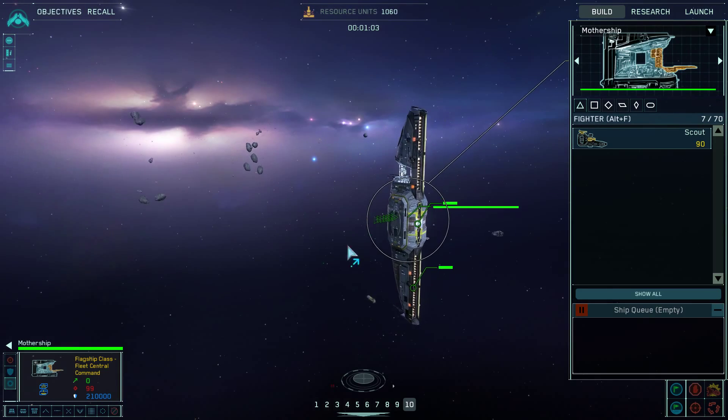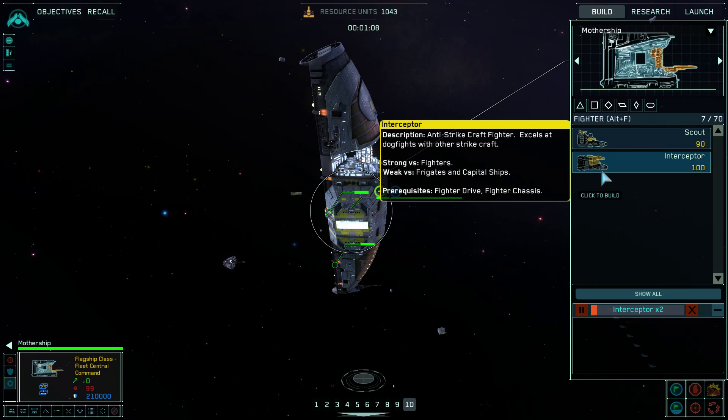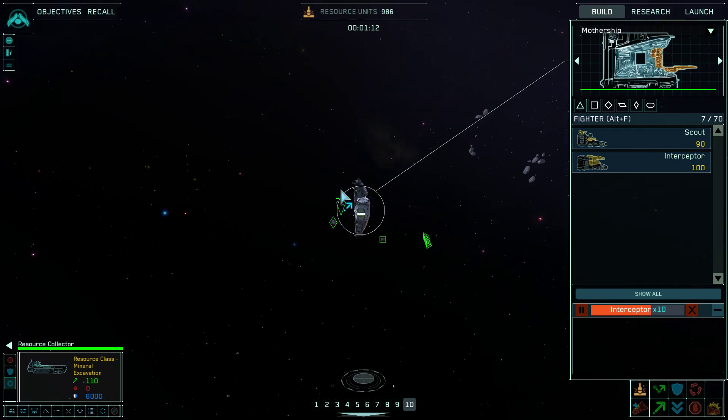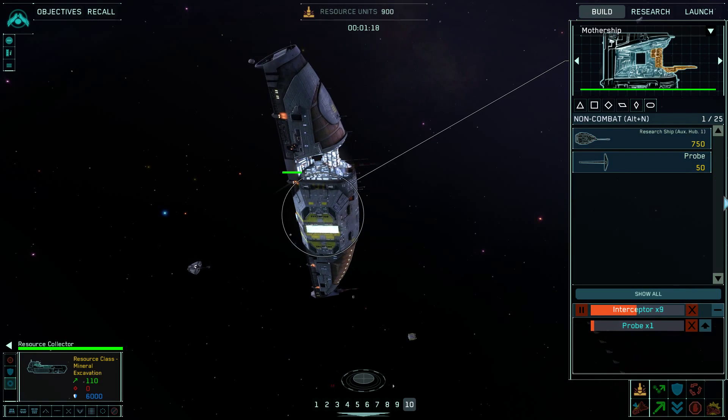Yeah, now it's more real — more of that lack of emptiness of space. Interceptor complete. New fighters available for construction. I'm just going to build a few interceptors if I can. Construction underway. Send my resources to harvest and build a probe. Assembly underway.